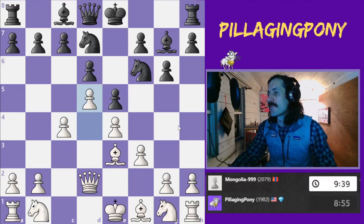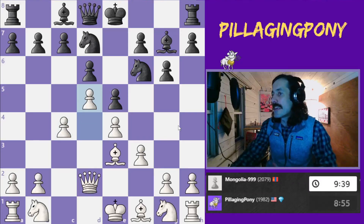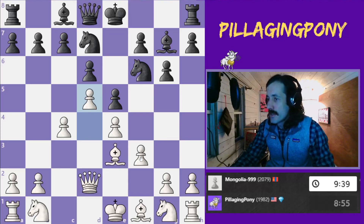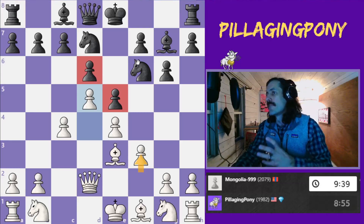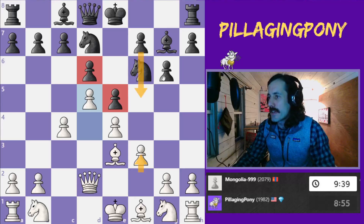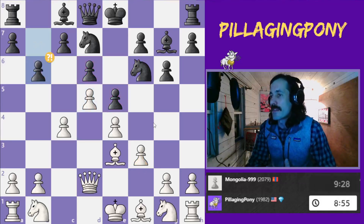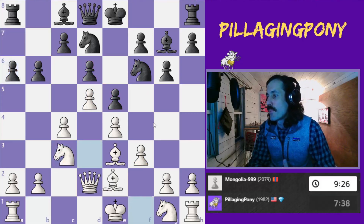Right here we can see that I'm transposing into a King's Indian Defense. The Saemisch variation — I'm probably saying that wrong — you go to f3 and you go for that big attack. I've got this locked center. Usually black is going to try to go for a kingside attack, but I'm not going to castle. I'm not going to commit my king. That's the whole point of the Saemisch. Makes it a really fun way to play.